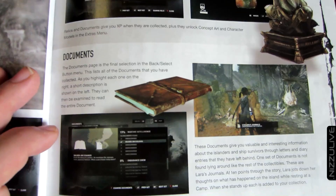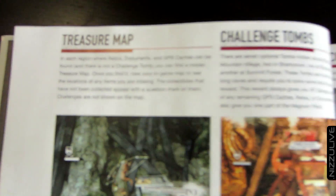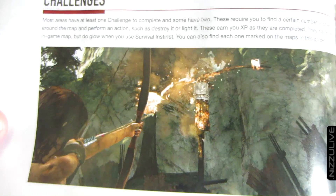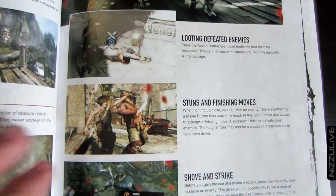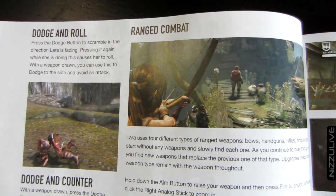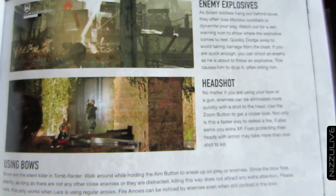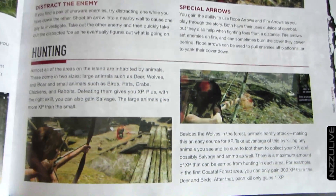The guide covers using your map, survival gear, relics, documents, treasure maps, challenge tombs, combat, looting defeated enemies, stuns and finishing moves. They really, really focused on combat this time around. We'll see if it's any good when I play the game, but it looks pretty deep - she's got a lot going on here.